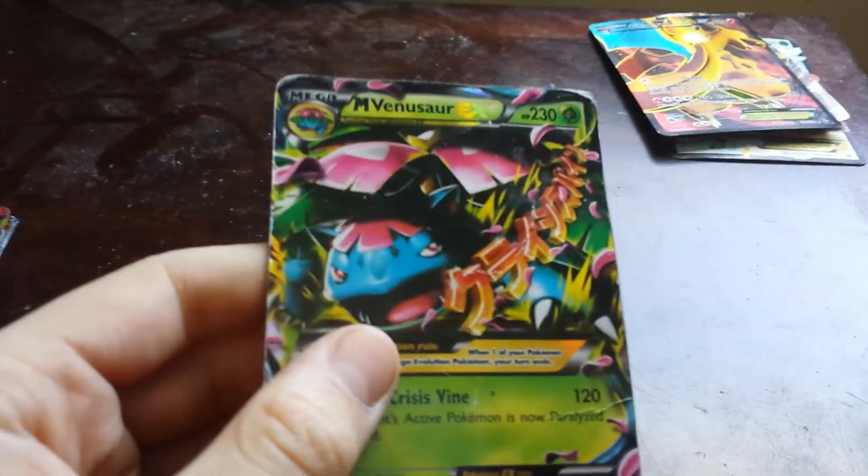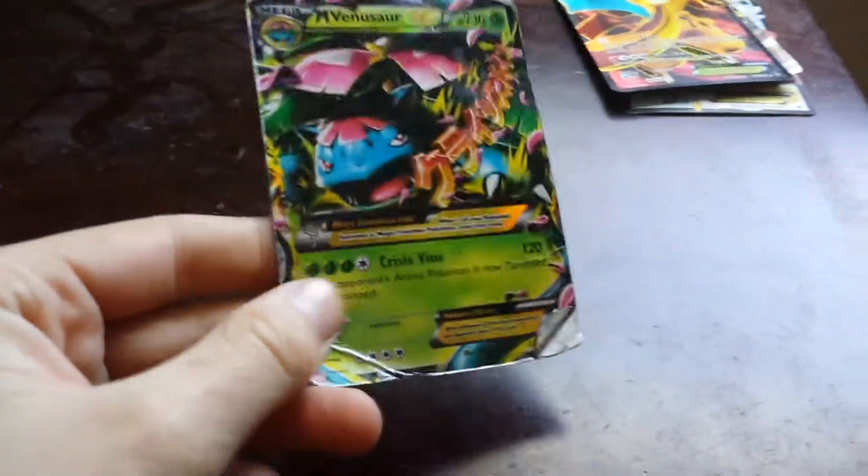I have four megas in this deck and two world champions. This is one of my megas — Mega Venusaur has 230 health and does 120 damage. It's a pretty good card. This next one is Rayquaza, which has 170 health and does 60 times damage. It's a pretty good card.